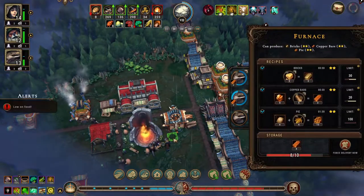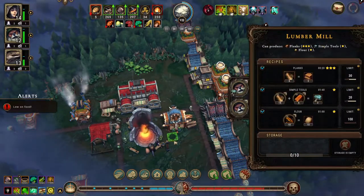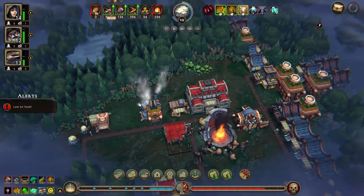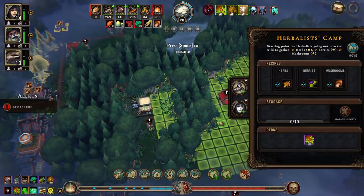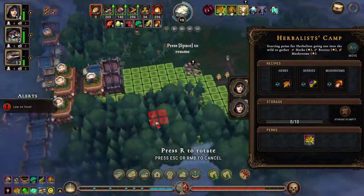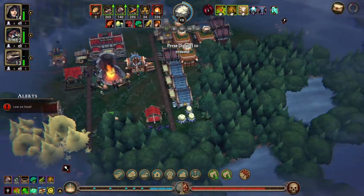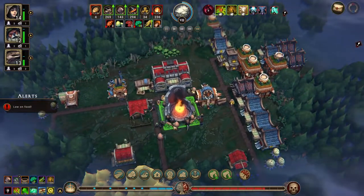We've made a bunch of bars, which means we can make some tools. We are low on food — how is that possible? Get those berries going for us please. All right, so we're really low on food.